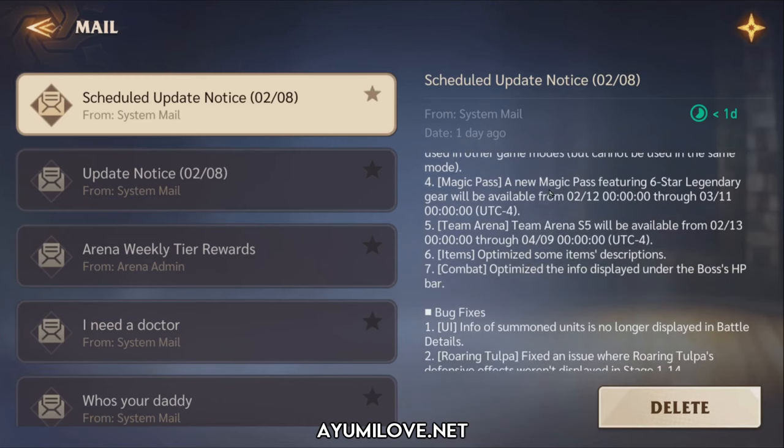Apart from that, they have also introduced a Magic Pass — a new Magic Pass featuring 6-star legendary gear, which will be available from 12 February up to 11 March. Low spenders will be able to benefit from these legendary gears in case you're not able to farm good gears from the dungeons.